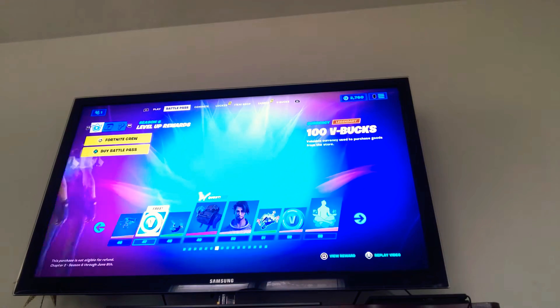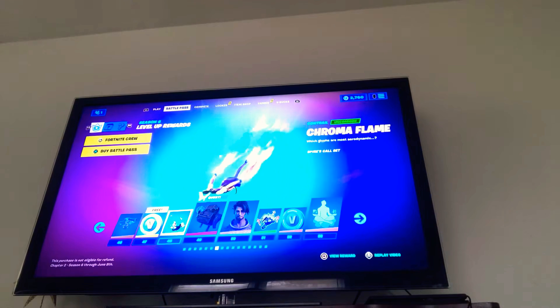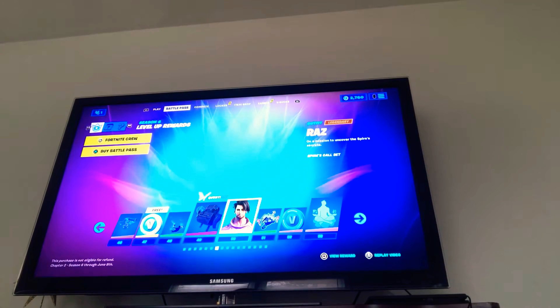You have the Endless Scroll — 100 Bucks — it turns purple. Chrome Up Flame. Another style for John's Field Pack. Raz — now he does have styles that we will see later on.